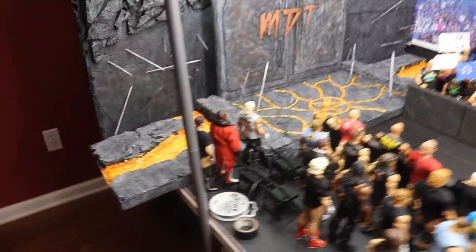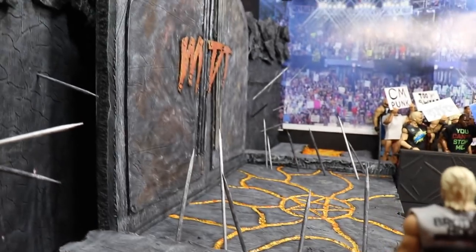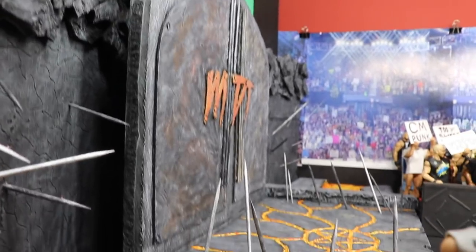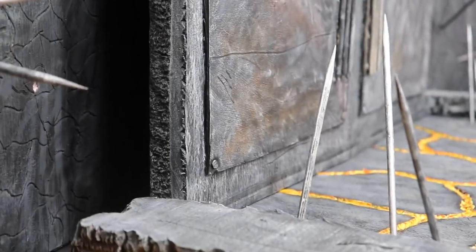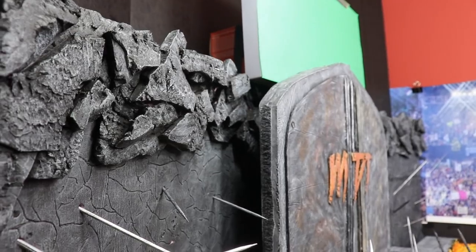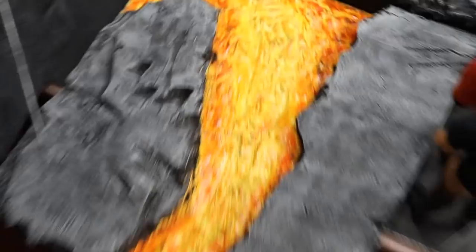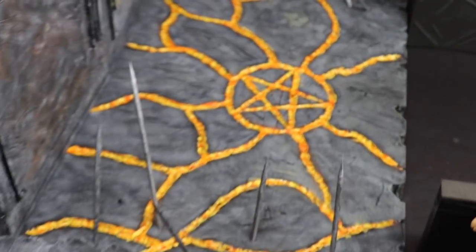You guys have not seen these rocky mountains on the sides, and you haven't seen the spikes — I need to go get a figure so you guys can see the scale. But you can see all the details: there was no detail that was not put into this. We put all the rock detail, all the different colors, all packed in there to give it the most depth and the most realistic look possible. You also have your lava on each side of the stage.